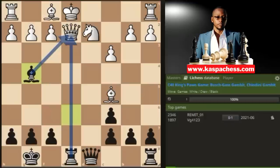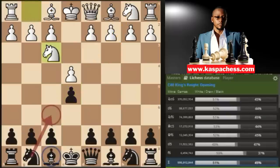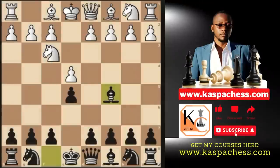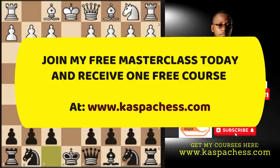This video was all about the accepted version of the Bushguest gambit. As you might have seen in the engine database, after e4, e5, knight f3, and bishop c5, the top engine move is bishop c4, which I'm going to cover in my next video on the Bushguest gambit. There are other videos on YouTube that cover this line, but my aim is to do it better — in a way that a layman would easily understand. Stay tuned, hit the like button if you enjoyed watching, and subscribe to my channel. Thank you for watching.